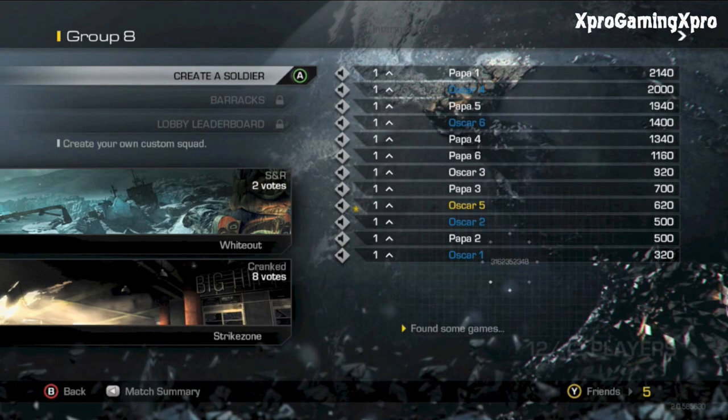For the maps, here is Whiteout on Search and Rescue — it's got two votes — and then there's Cranked on Strike Zone, and that's got eight votes. But there's no vote to skip, or choose a different map option. One, because it's an Infinity Ward game and those options are only available in Treyarch games. And two, this is just a beta version and there's only like three or four maps. So if they did a vote to skip, you would pretty much guarantee to get one of the other two maps, so there's no need for a vote-to-skip.